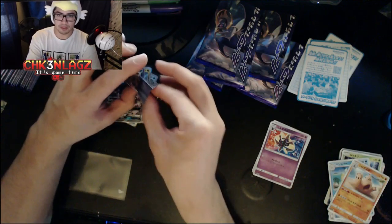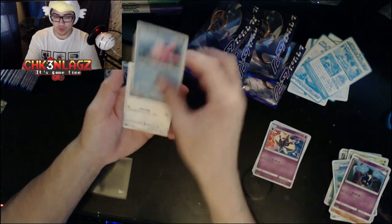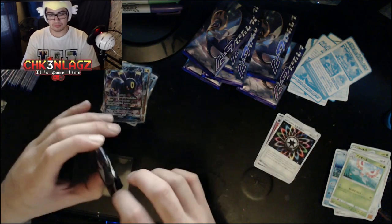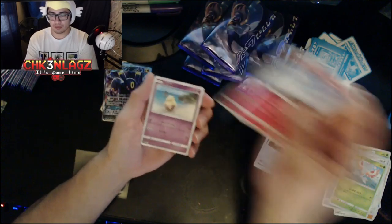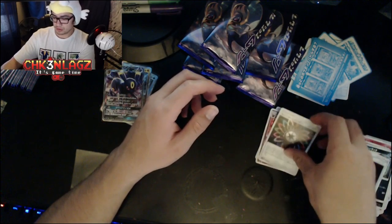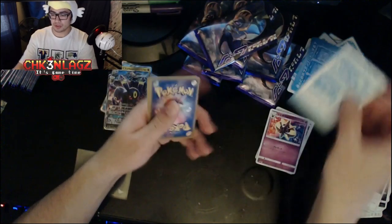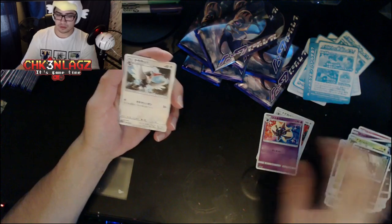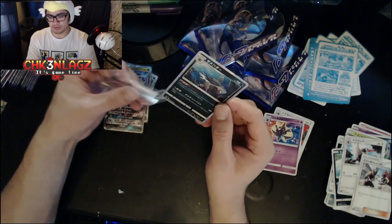Pop that pack open, pull this out, and one from the back. That's a Cosmog, Cosmoem, Pikipek — Masquerade — and we got a Rainbow Energy. Then Grimer, Drowzee, Pikipek, Alolan Rattata, and a Switch. Then what I'm pretty sure is a Grubbin, Carnivine, and a Team Skull card, and we got a reverse holo Sharpedo. I think we got a Carnivine in this one too, so that was actually pretty cool.